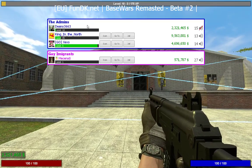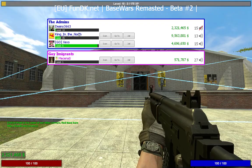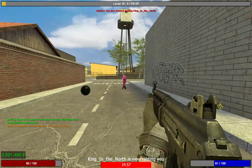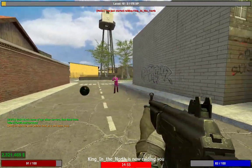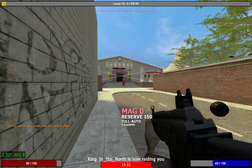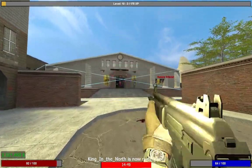I want to raid King in the north here, so I'm going to hold Tab, look at where he is, and click Scan next to his name. That will start a raid. By the way, I'm very bad at PvP so this is not a good example, but you want to kill him.